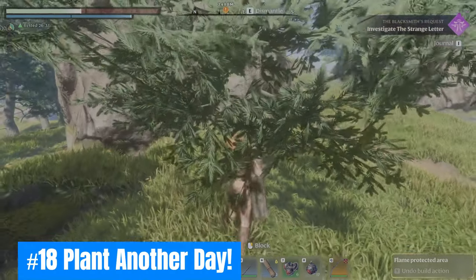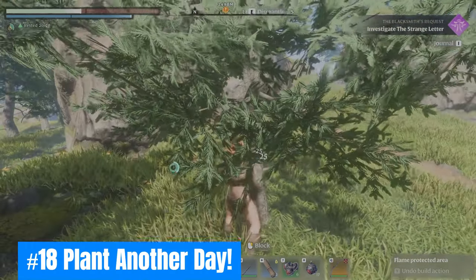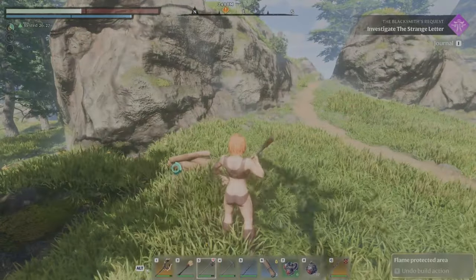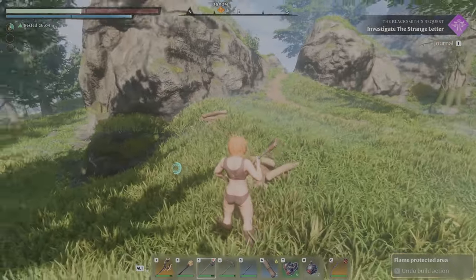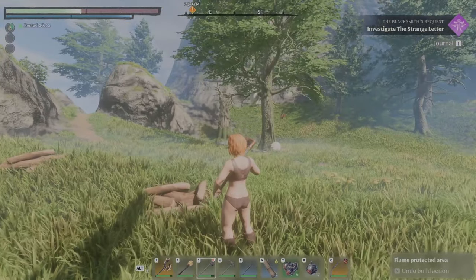Eighteen: Plant Another Day. Any alterations made inside the protection of the flame altar are final. But don't worry — you can always plant another tree later when you accidentally chop one down.